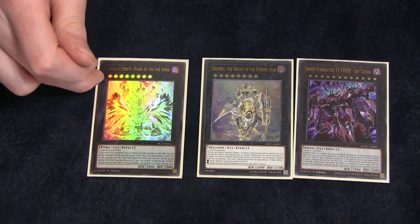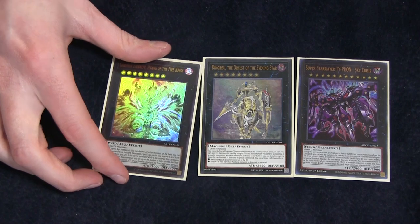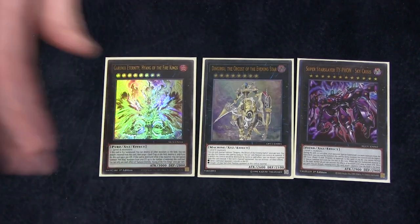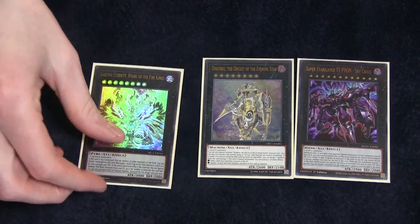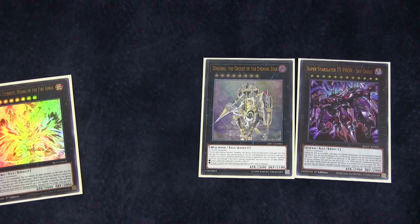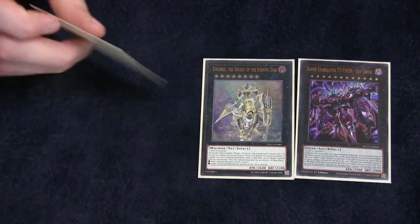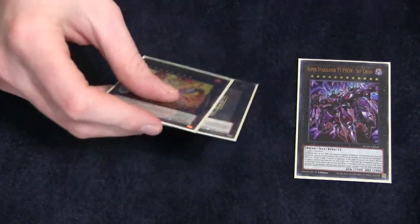Typhon is part of the Circle of Fire Kings combo. When it's destroyed, you're able to summon up to the material it had — you can target the same number of material it had and summon them out. And it wipes the field when it's summoned. So if you're in a simplified game state and able to make this, you wipe their field, punch them for three, then use Circle of Fire Kings, pop this, summon one, use its effects, summon the two you used to make it, and kill them. Dingirsu because it's the single best rank eight in the game. And Typhon because it's Typhon.